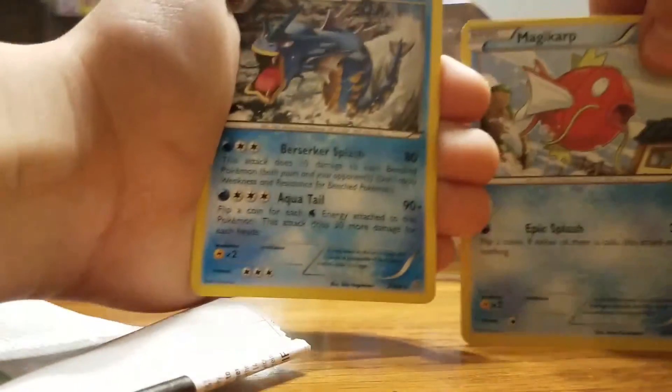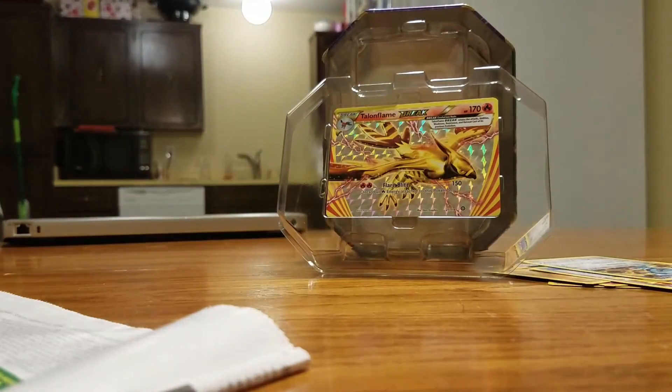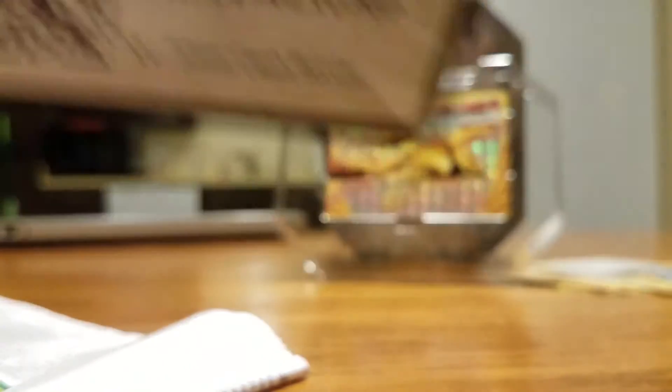Not a bad little pack — we got Gyarados and a Magikarp. Nice. And the final pack in this tin will be a XY Primal Clash pack, which has a dent on the bottom already. Once again, I got the code card — PSP at the end, lol.